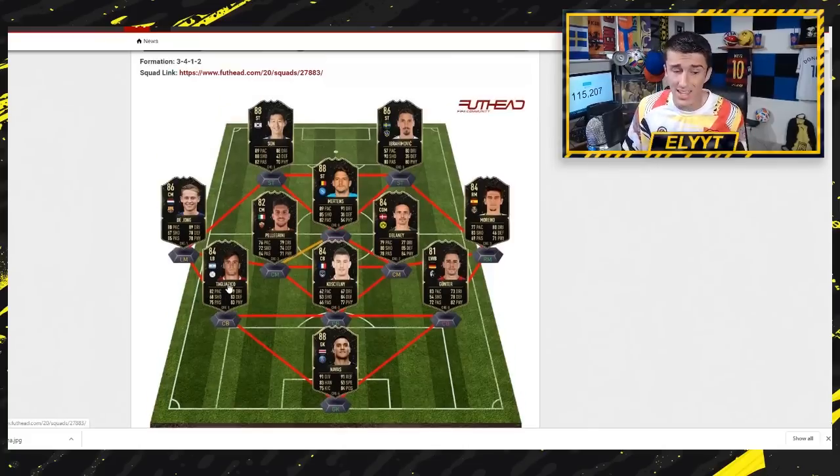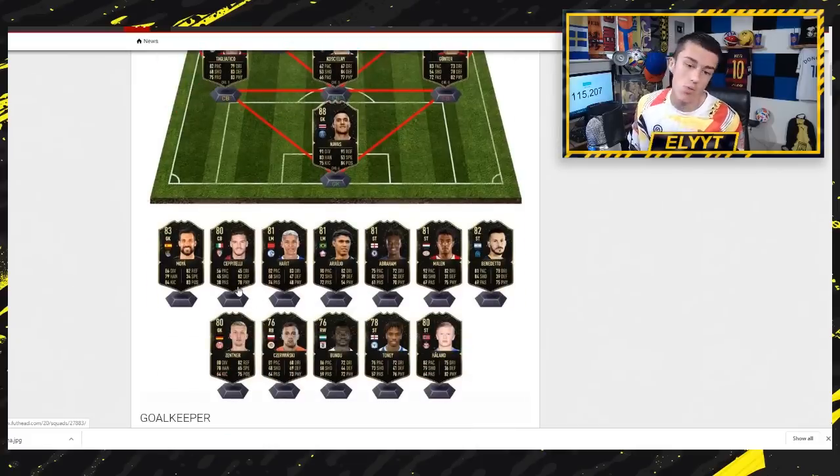Tagliafico at left back - I think his 82 rated card is going to be a goldmine if you can get one of the gold cards right away on the web app. There will be a couple but not many, so look for it. Koscielny is going to be an 84 rated inform, already getting an inform as he moved to League 1. Then we've got Gunter and Navas. Moving down to the bench now, looking at some of the lower rated cards that could really be good investments.